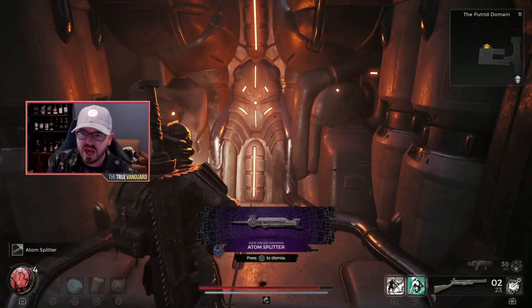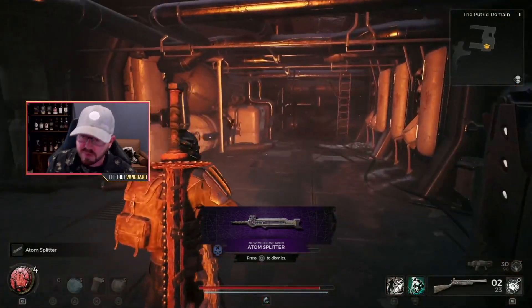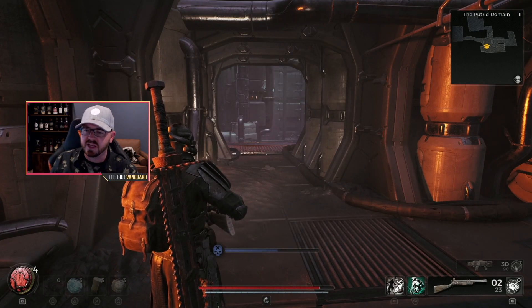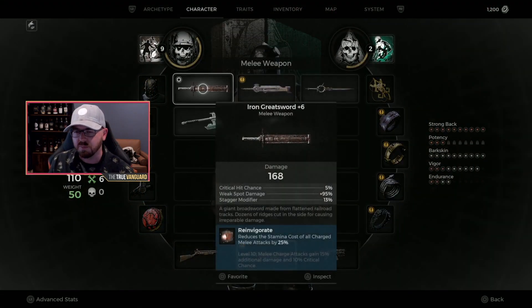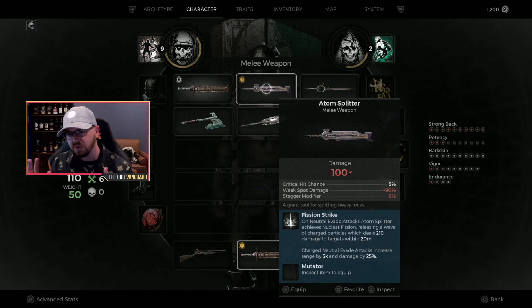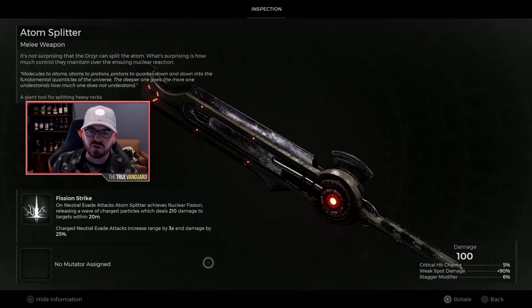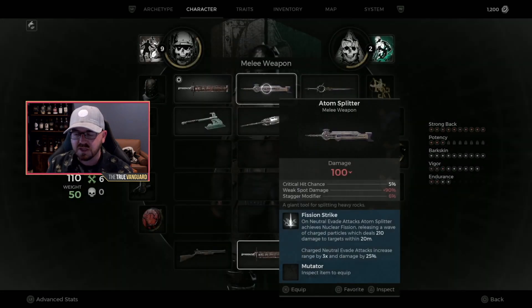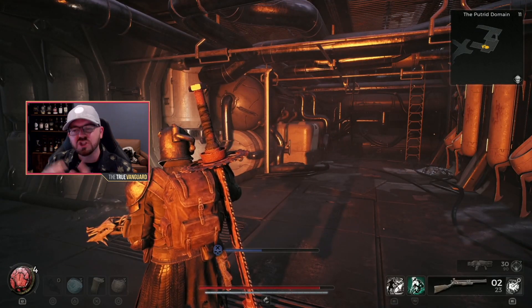Once you drop down, there it is at the pedestal — this beautiful Atom Splitter. I love this melee weapon; I like big heavy ones, especially with my Challenger build. It gets the job done and has a really unique perk besides also looking really cool. On neutral evade attacks, the Atom Splitter achieves nuclear fission, releasing a wave of charged particles which deals 210 damage to targets within 20 meters. Charged neutral evade attacks increase range by three times and damage by 25 percent.